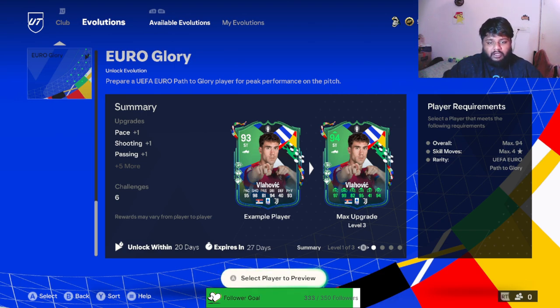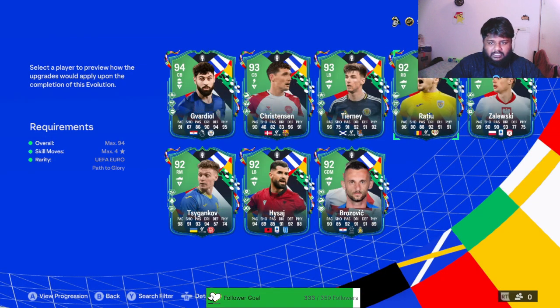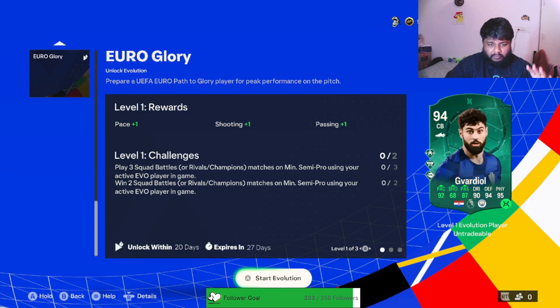I don't have a lot of Euro Path to Glory players, I have a few, so I am going to be upgrading my center back. These are some of the players I have — I'm pretty sure you guys would have packed a lot of cards, so make sure you choose the right card. The max overall you can use for this exchange is a 94-rated player, so I'm going to be getting my 94 Guardiól to a 95-rated player.